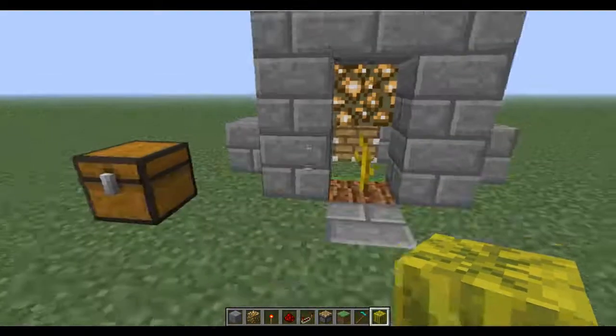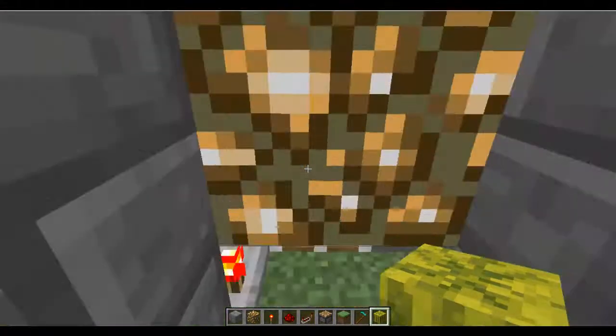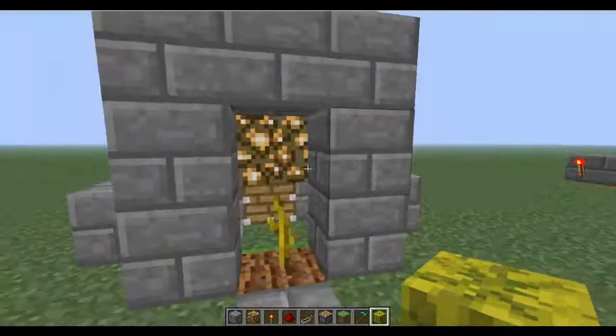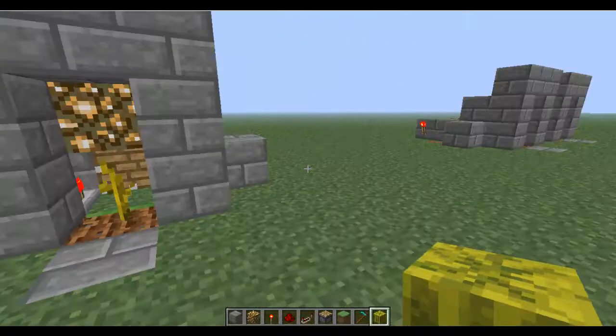Now make sure you have this block right here in front so that the watermelon does not grow on this block or pumpkin, because otherwise that will stop the process. Also, this doorway is completely optional. But it's nice to have this block on the top though, because then you can't trample the crop — crops can only be destroyed by jumping. In a two-block height, you cannot jump fully, so it does not destroy the crop.